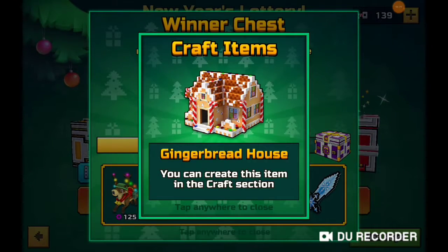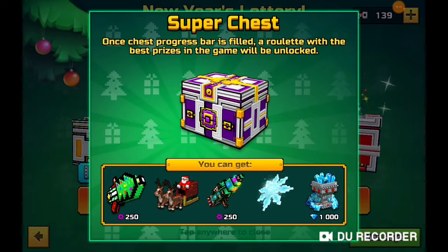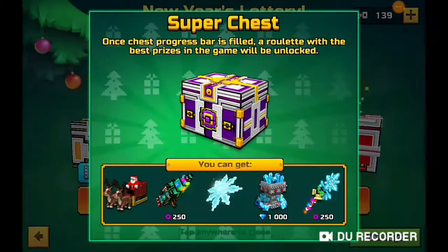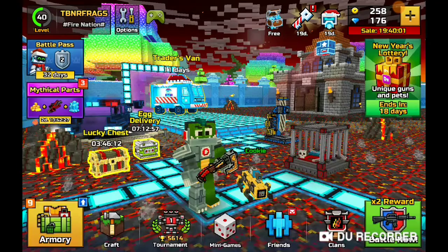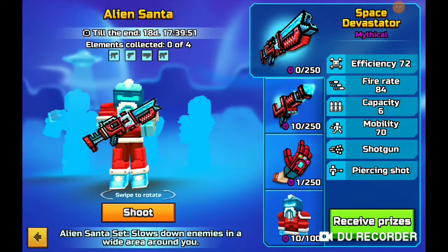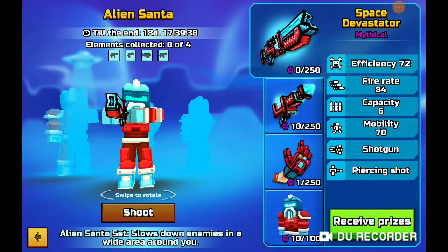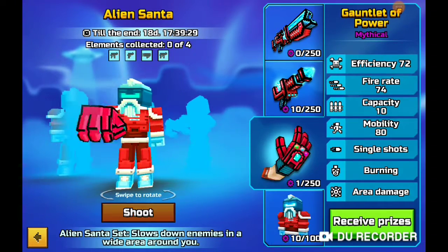There's also the pterodactyl, the chicken, and the snowmobile. For the premium chest we have the Iron Elf, the Eagle Spirit, the automatic decorator, the saber-toothed tiger, the mammoth, the Gingerbread House, Swat Santa's sword, and Santa's Chair. In the super chest we have Santa himself, shop snowflakes, the fairy beast, the saber-toothed tiger, X-mas decorator, and some gems. Then we have the brand new items — the Alien Santa, Snowblaster, and Gauntlet of Power. None of them look really good, to be honest.